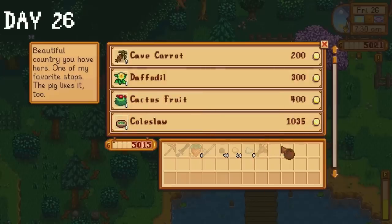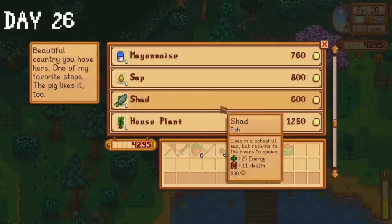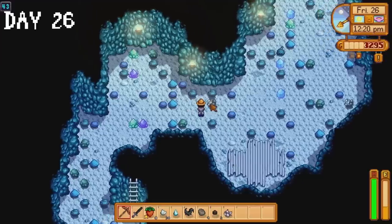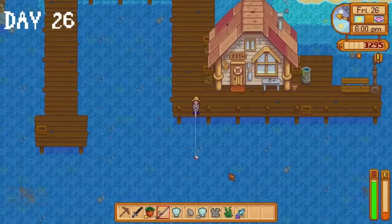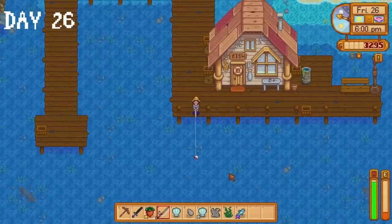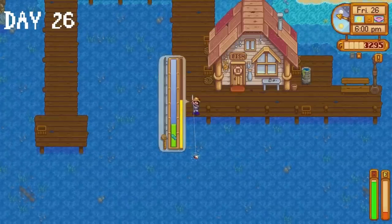I visit the travelling cart on day 26 where I purchase a lobster, a coconut, a cactus fruit and a rare seed. I spend some time collecting iron ore in the mines, then give a daffodil to Pierre for his birthday. I decide to take it easy for the rest of the day and fish at the beach. I also want to catch the legend fish before spring ends, so we need to get to at least level 8 or 9 in fishing really soon.